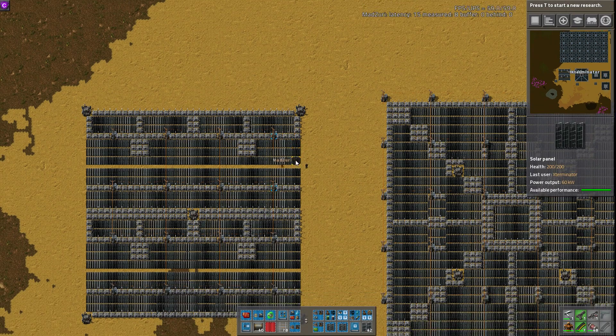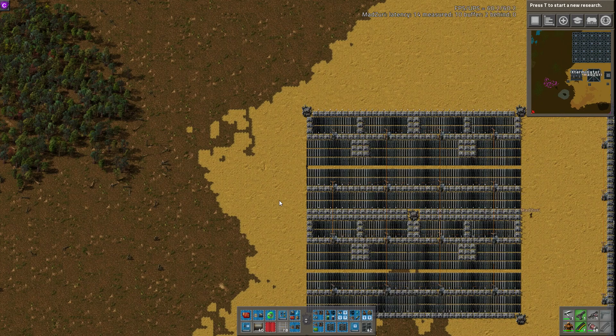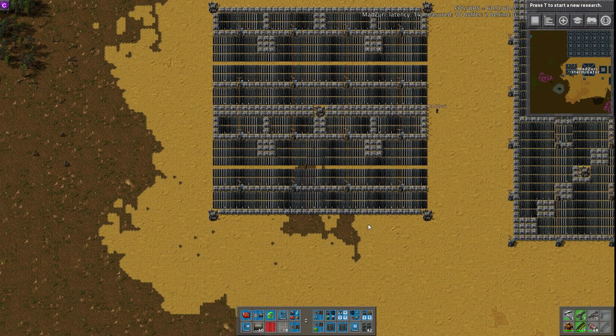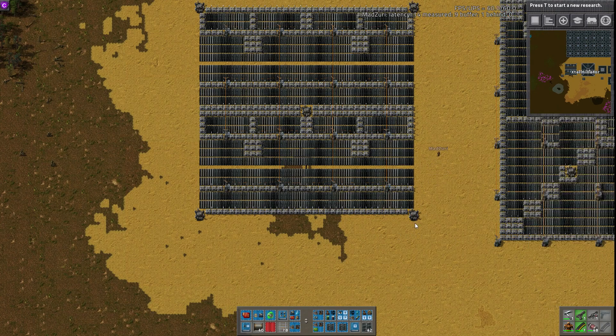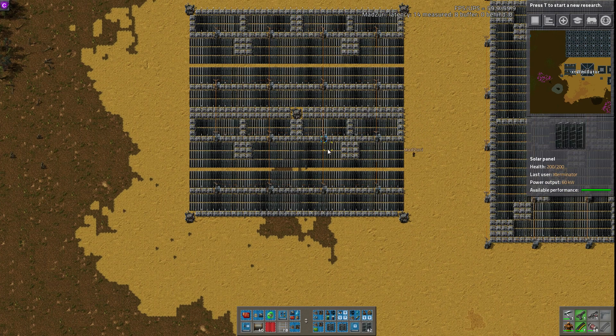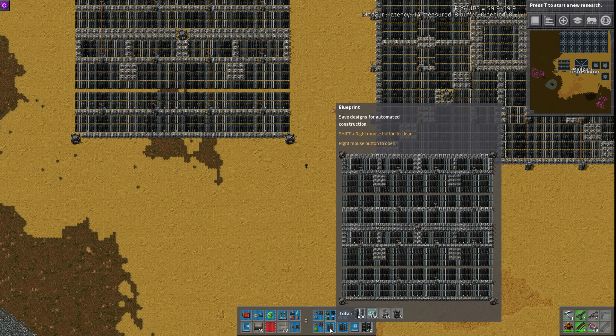I'm not too fond of the walking paths, but other than that it's a pretty good design. Yeah, I agree. We had discussed before the walking paths — in 015 they're not really needed, especially since you can place things from the map view now. If you throw in some radars here and there, you should never really need to be walking through your solar fields. But other than that, it's quite nice.